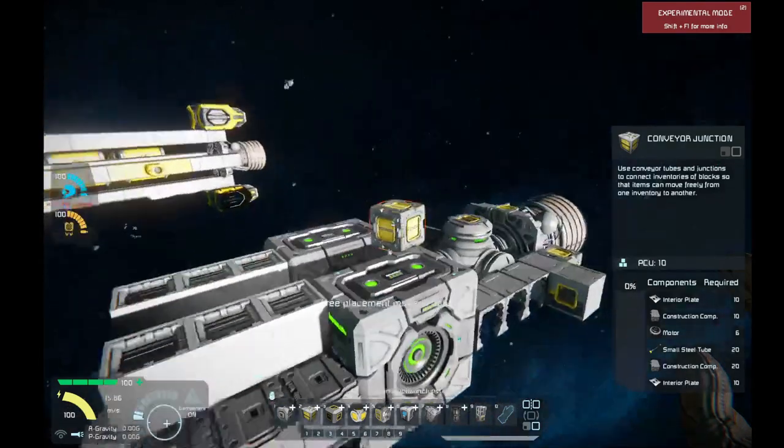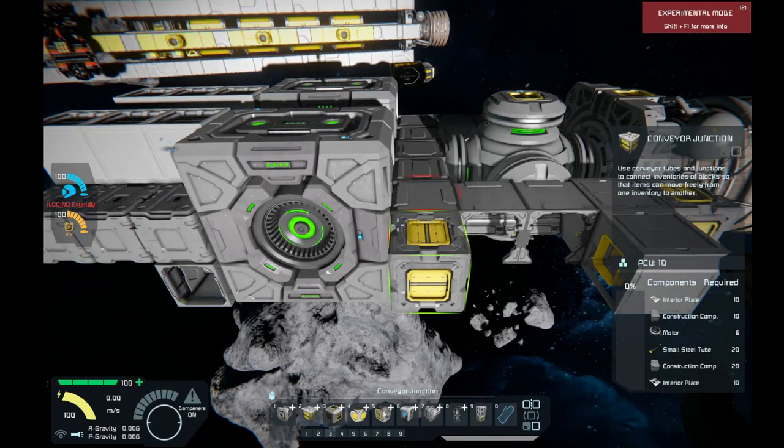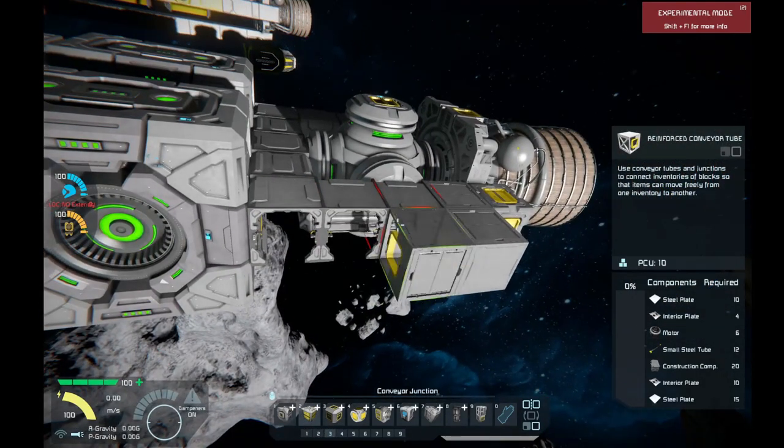Going back here, the only problem I'm going to see is access to these blocks here. That's the only real problem I'm running into, because I need these conveyor blocks to go the length of the ship. So first off right now, let me find the conveyor block that I want.